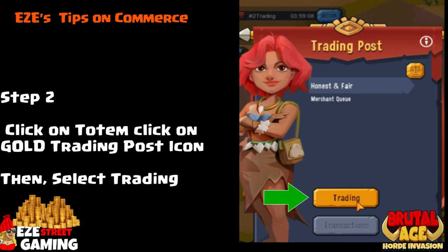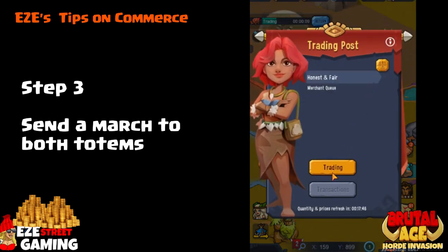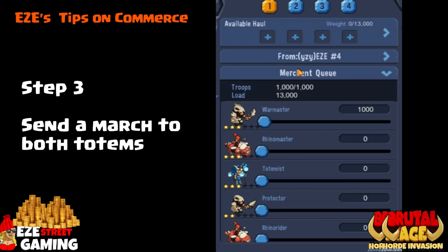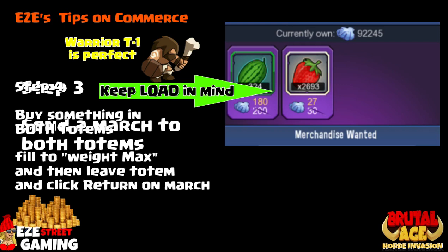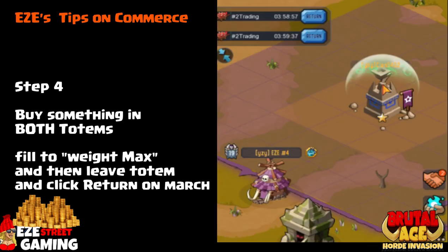Once you do that, it's going to bring you to the next screen which will set the March. It's going to set the maximum amount of march troops it can hold — in my case it was 1,000 troops and I used T1. Then march off to the two different totems. Be mindful of the load; I had 13,000 load without the troops, but that can go way down if you use the wrong troops. I'm not sure what T5 or above T1 would do.